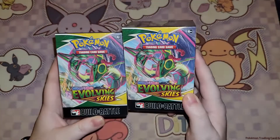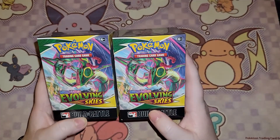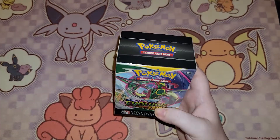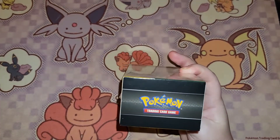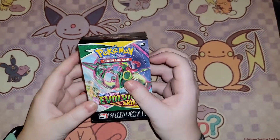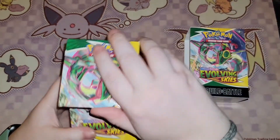Next, we are going to open the Evolving Skies Build and Battle boxes. We will start with this one. Let me get it out of the plastic and I will be right back. Ta-da! Plastic-free. Let's get into this box and see what we got.